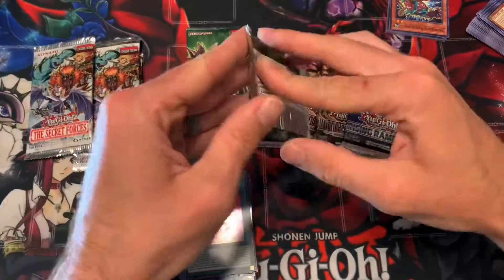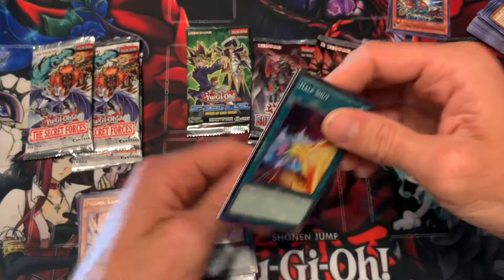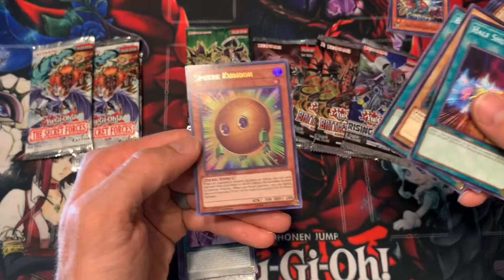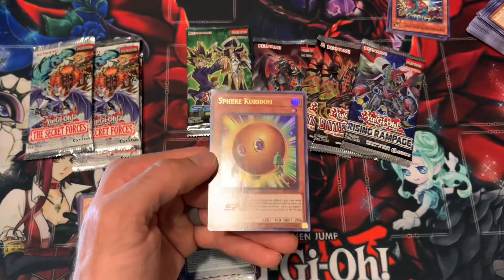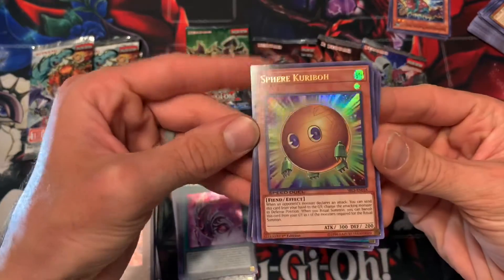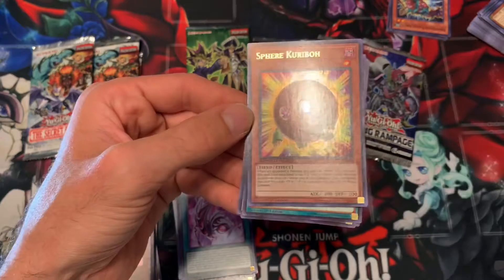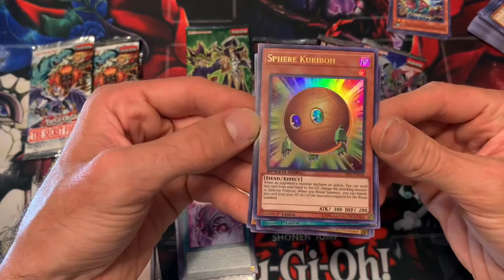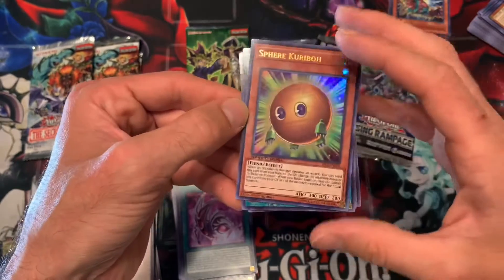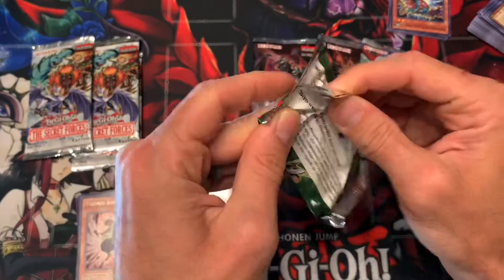Let's go to another Speed Duel pack and then finish the Secret Forces, saving Battles of Legend for the end since that's the newest. Snake Hair, Block Attack - we got it! We got Spirit Kuriboh! I opened like two boxes of this set and didn't pull Spirit Kuriboh. This makes me so happy because I can play this with my Magician of Black Chaos Speed Duel deck! Spirit Kuriboh - fantastic pull from Speed Duels!